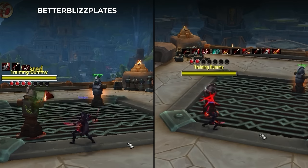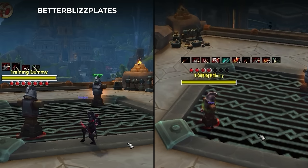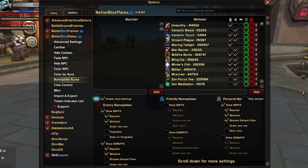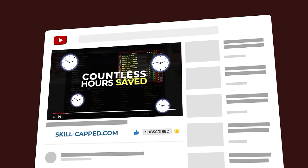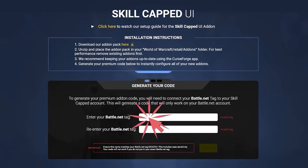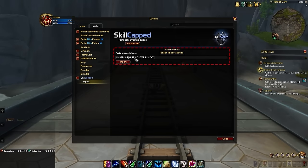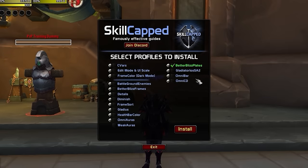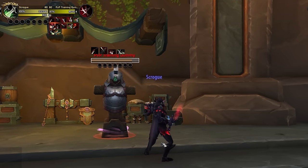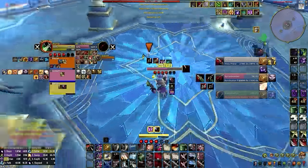Here's how your nameplates would look by default without Better Blizz Plates filtering all those useless debuffs — gross. Fortunately, if you're a Skill-Capped subscriber, we've already done all this work for you, saving you countless hours. Head over to the Skill-Capped website using the link in the description for a special discount. Select the War Within, navigate to the Add-ons tab in the top right, enter your Battle.net, and hit Confirm to generate your Premium code. You'll then be able to paste this code into your Skill-Capped add-on to import the Better Blizz Plates profile, which after a few clicks will set up your nameplates perfectly — already pre-configured with everything filtered and set up for you, for every single spec.